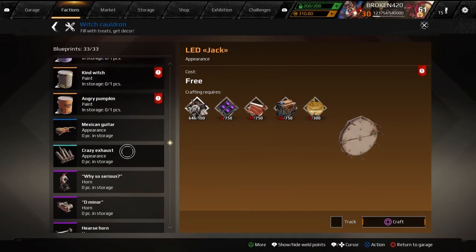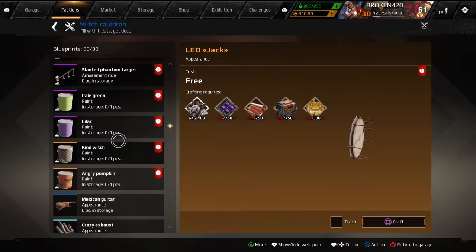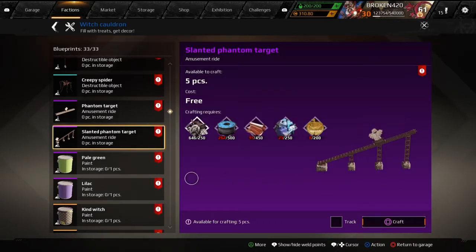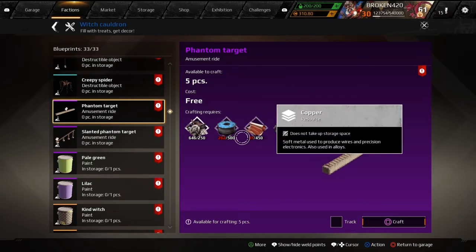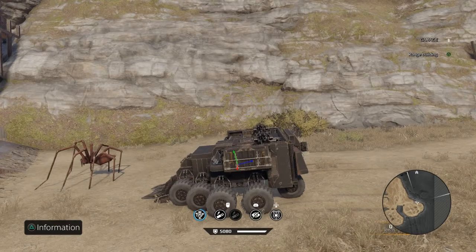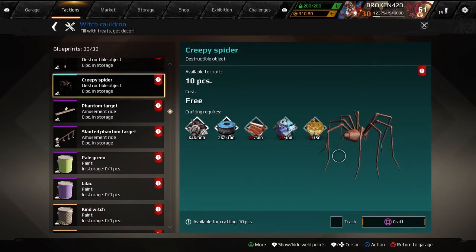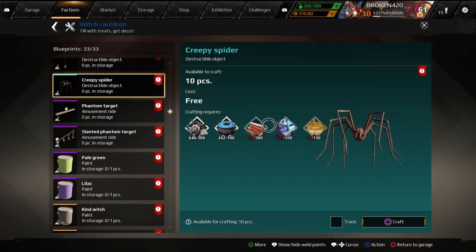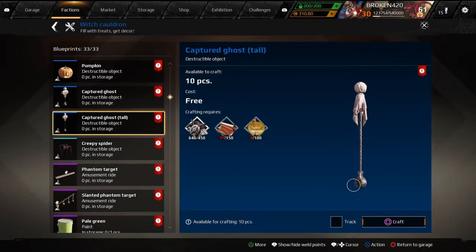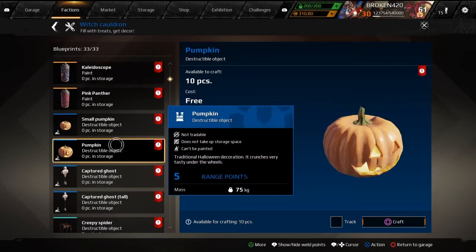You've got your horns. There's a ghost that goes back and forth on the rail that you can shoot at - that's pretty neat. One of my friends sent me a screenshot of this spider in their garage; the spider is actually huge, about the size of a minotaur build. You've also got captured ghosts, which are pretty neat. Apparently ghosts have something to do with iron or something.